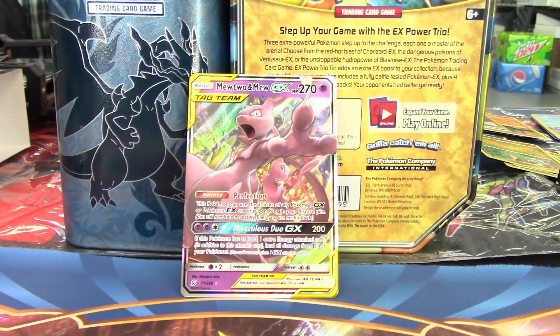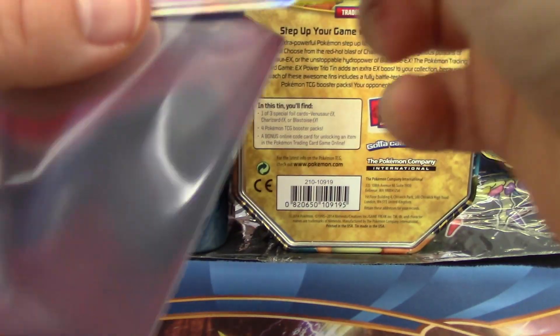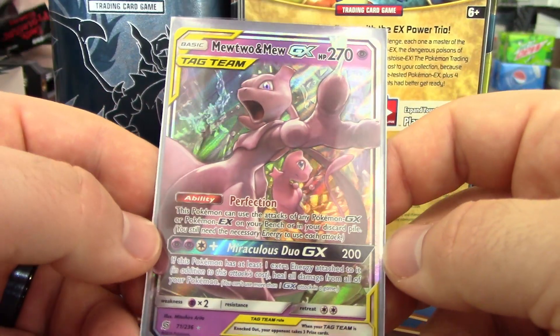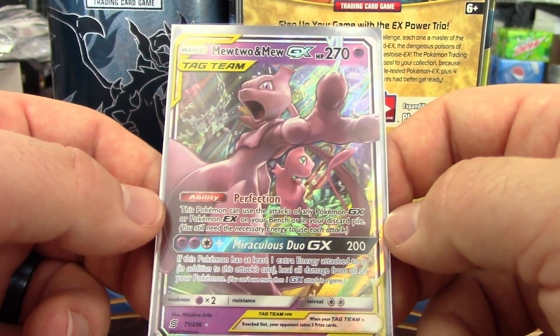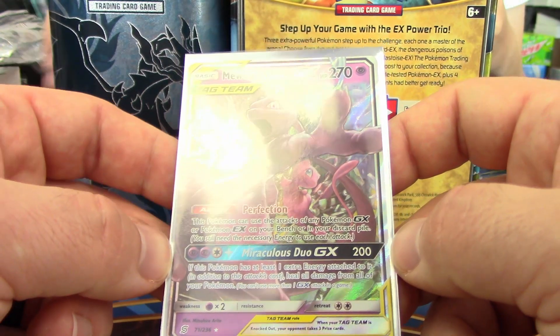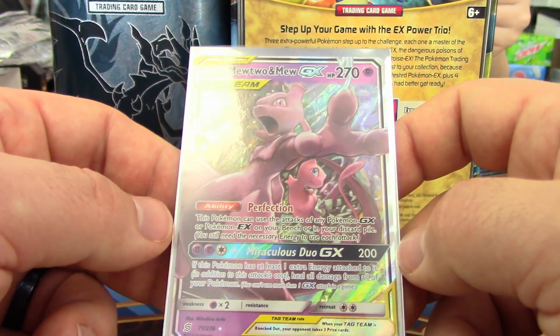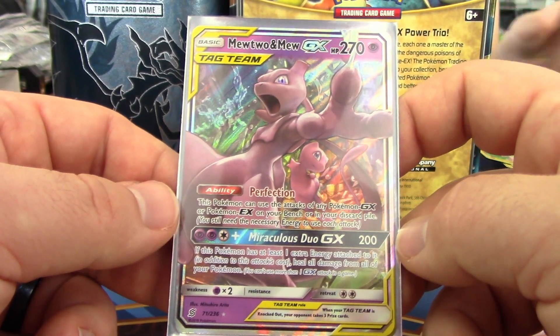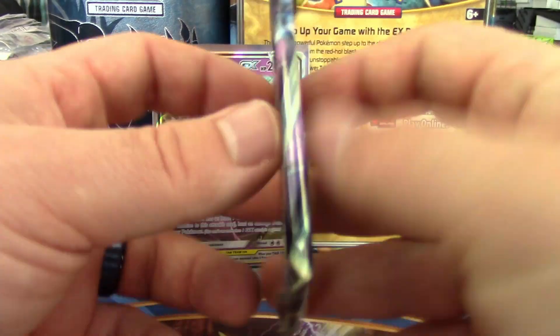I actually have sleeves this time, guys. Shocker. The ability on Mewtwo Mew is Perfection — this Pokemon can use the attacks of any Pokemon EX and GX on your bench or in your discard pile. And Miraculous Duo GX does 200 damage, and if this Pokemon has at least one extra energy attached, it heals all damage from all of your Pokemon. That's pretty good.